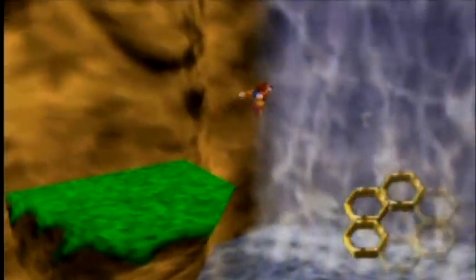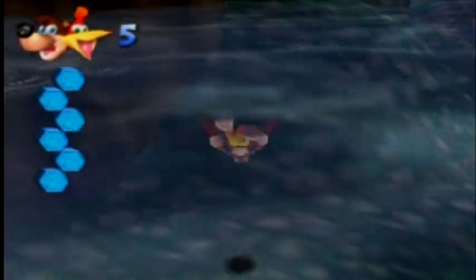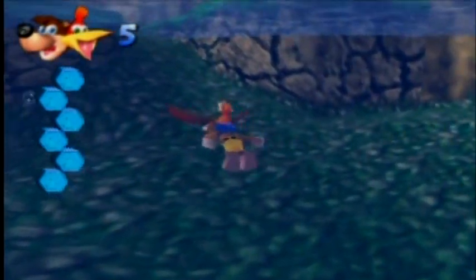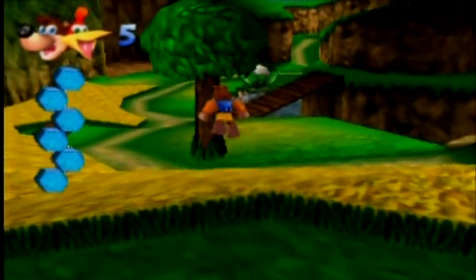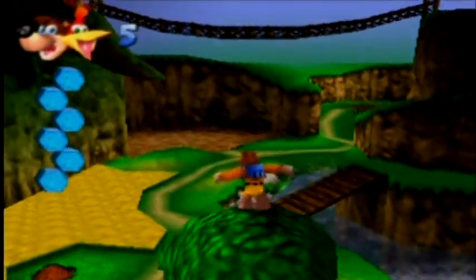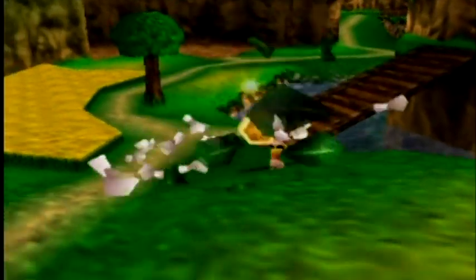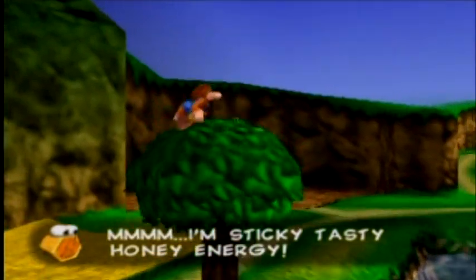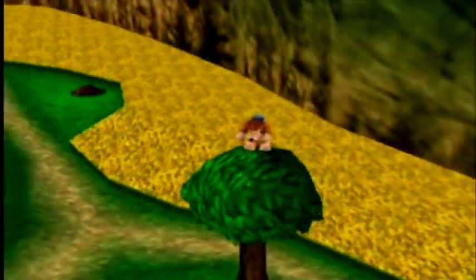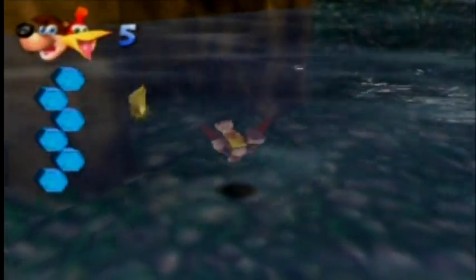The third one is behind the waterfall. And this is the underwater system — you have six bubbles, and if they run down to zero it'll cost you a life. The underwater system works a little differently in Banjo-Tooie, which is the Banjo-Kazooie sequel. Underwater here we got the fourth empty honeycomb.